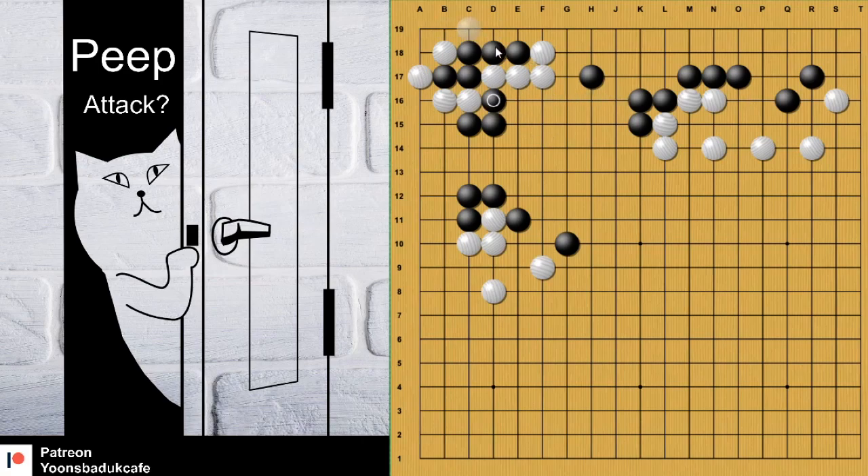But in this case, it doesn't work. So here, actually, white cannot block. White has to capture the two stones, and black can use this one and connect. After that, white has to live like this, and black takes Sente. How do you like that? This is also quite good for black, because black reduces the corner in Sente. That's also Sente later.